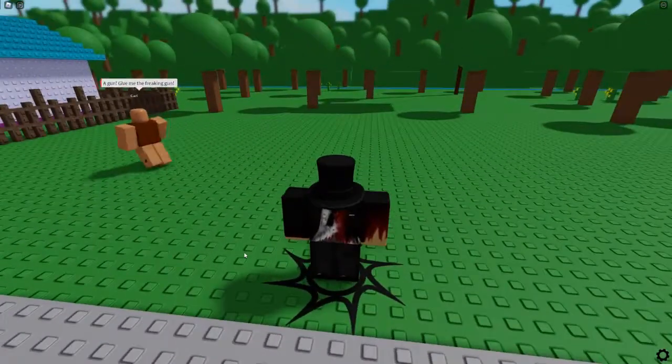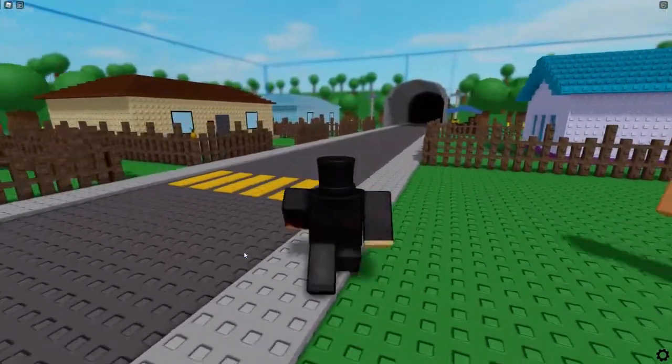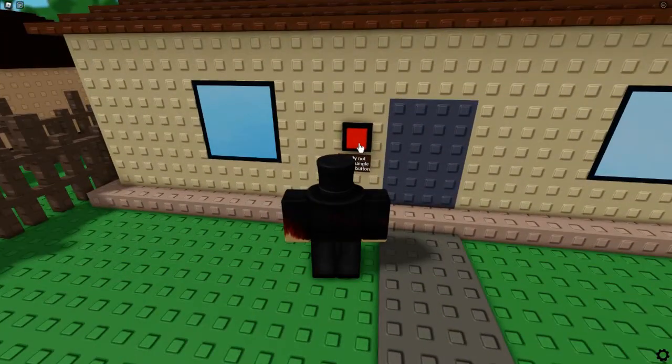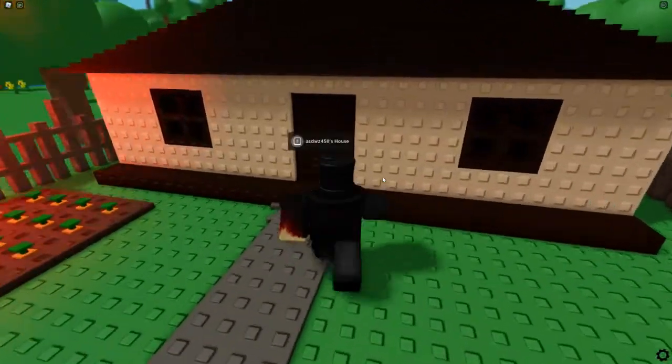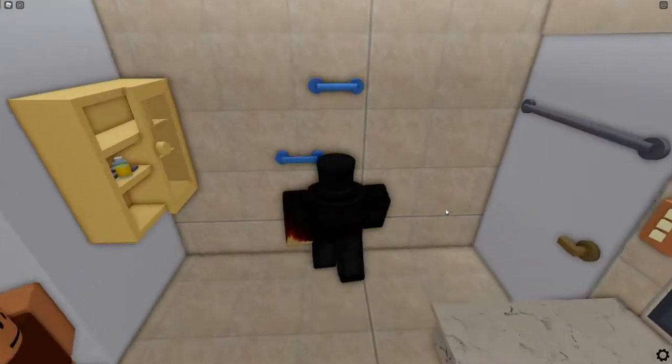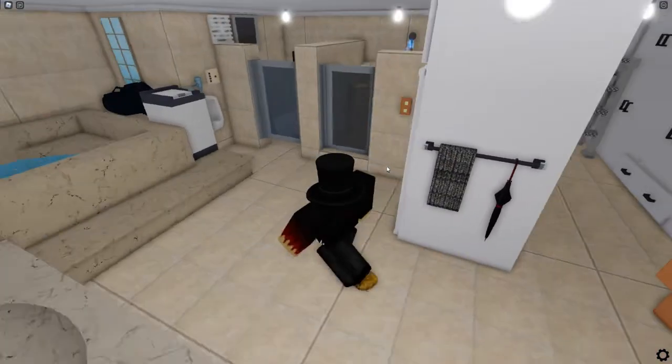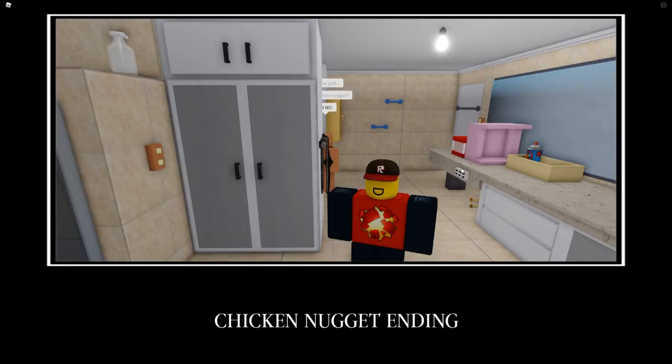Landing on number 9 we have the chicken nugget ending. This ending is very similar to another ending on the list. You first need to release the tango mangoes, then enter Karl's house, go in the bathroom and lock the door, get the last tango mango out of the bathroom, then walk on the chicken nugget and you get the ending.